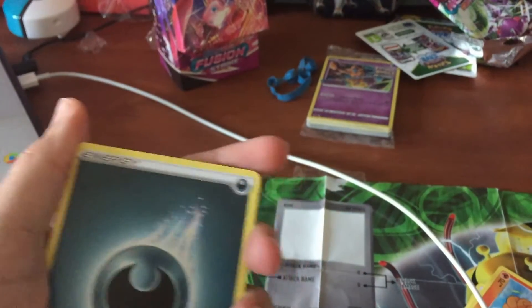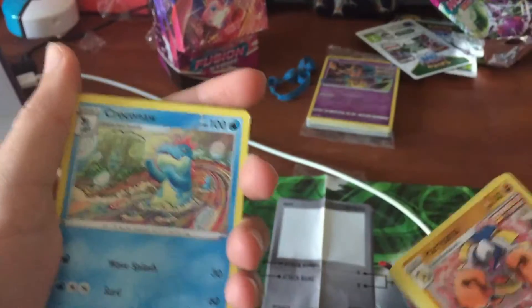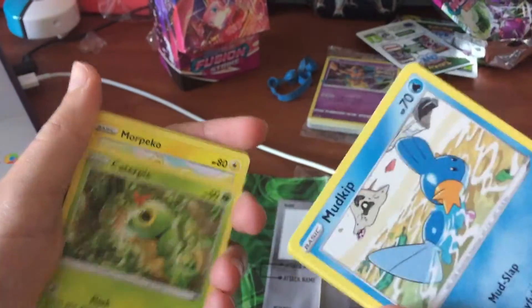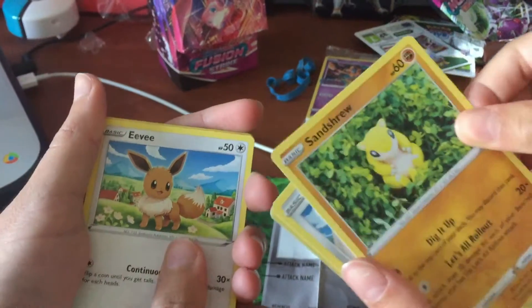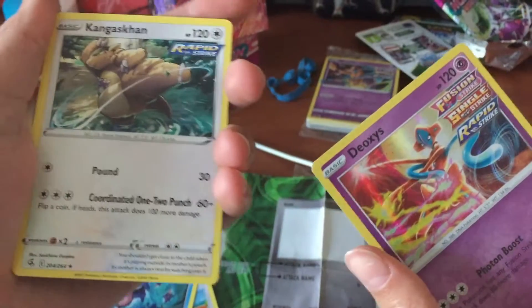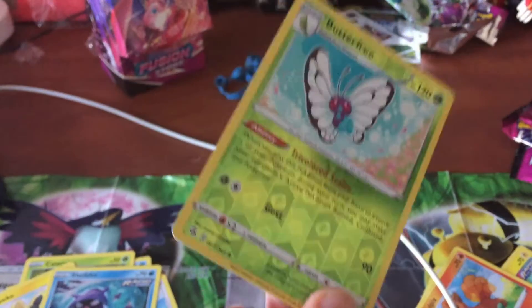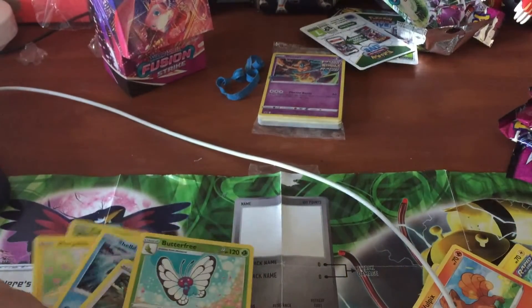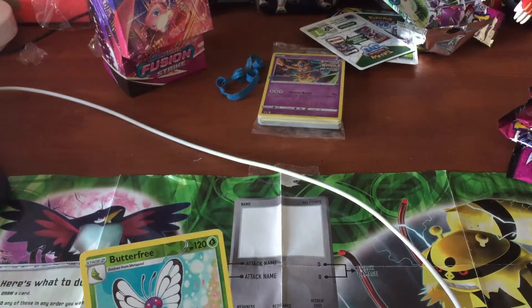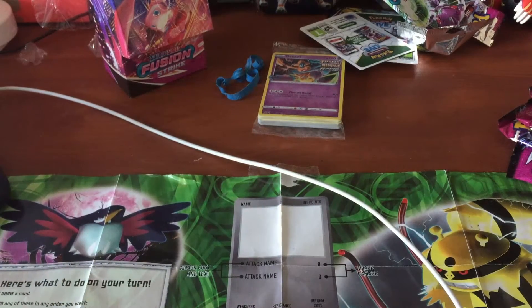Darkness energy. Delcatty. Dark. I got one. Croconaw. Mudkip. Morpeko. No fair. Eevee. Shellder. Luxray. Butterfree — that's a reverse rare. You got the Deoxys? Cool! Stop bopping the camera! Isn't that the wild card? The reverse one is. So close, yet so far. Is that Luxray as a reverse rare? Yes! Three points for me, nothing for you. Well, one — my Butterfree was reverse rare.